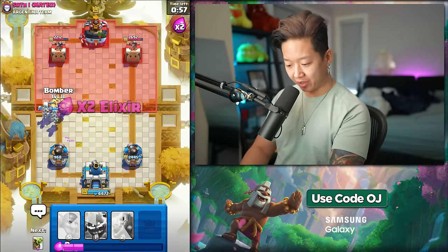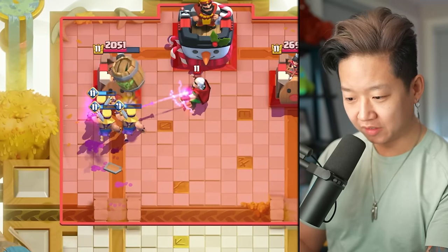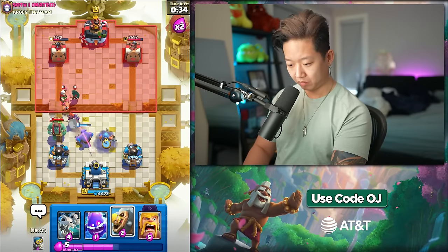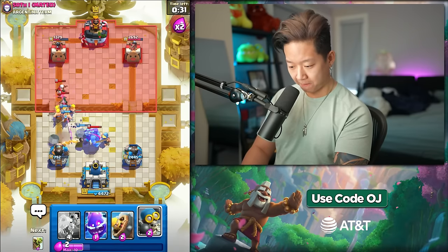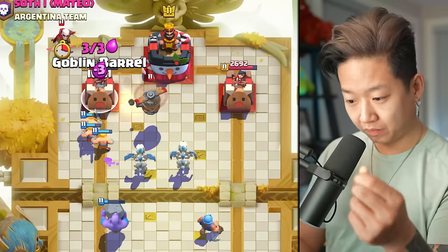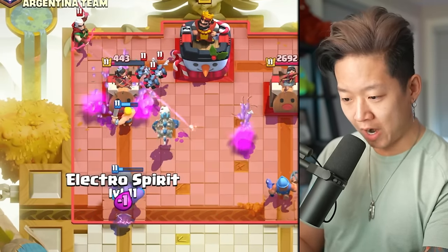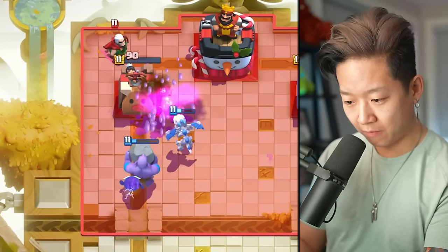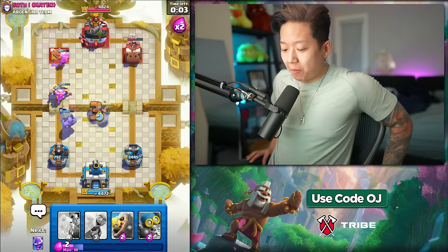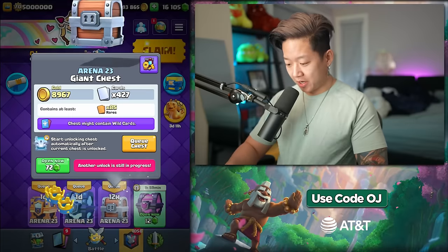Let's give them fireball value to bait the roll delivery. Why is that so deadly? We did a thing. Polar connects. Fisherman with cannoneer is so good. This one should be the giant chest.